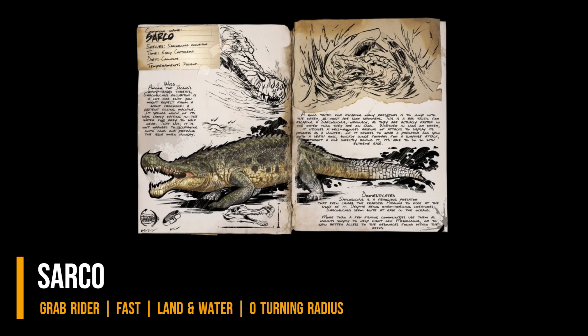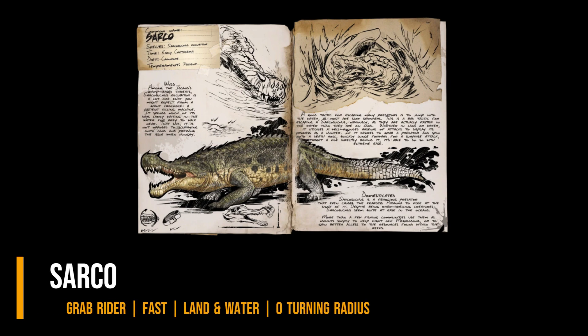Sarko — a crocodile that can be found easily in swamps. It can dismount riders and has zero turning radius when attacking. It is a very good beginner mount for water and land exploration.